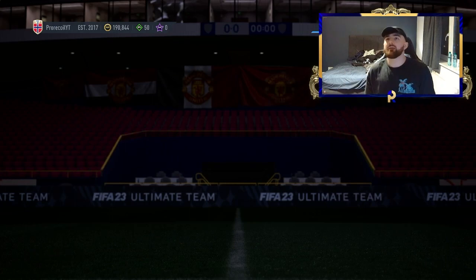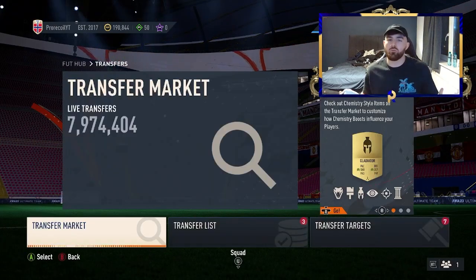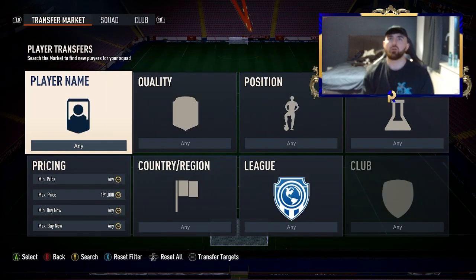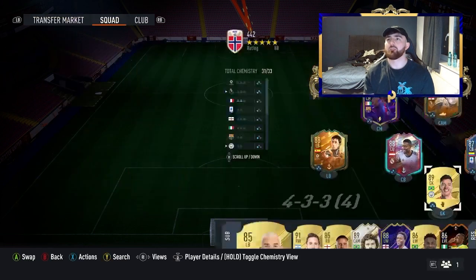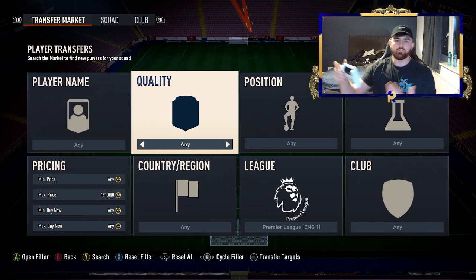So before we go into the game, we're going to do our daily check if EA are still scumbags. We're going to go on the market — is it resetting still? Yes, it is. We'll go over to the normal market we've been using recently. If you don't know where that is, you go over to the squad screen, click LB on Xbox — same position on PS5. Click Premier League, come back out, then click Y to come back onto the list. It's a really easy way of using the Trials and Terminal kit filter at the minute.